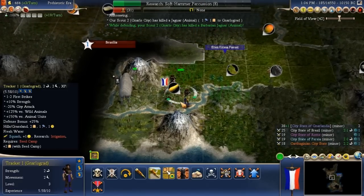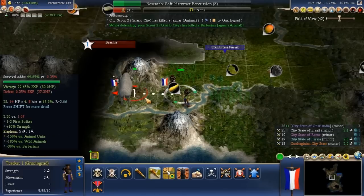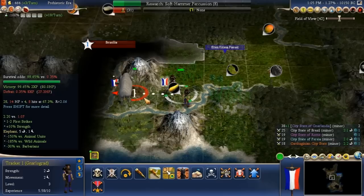We've got an elephant there — our troops are in good shape. We've got a 99.6% chance of taking down that elephant, so why don't we give it a go?